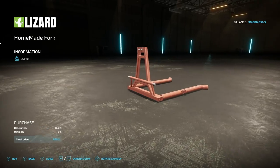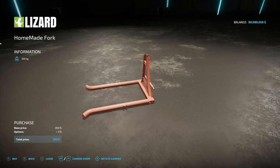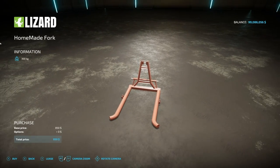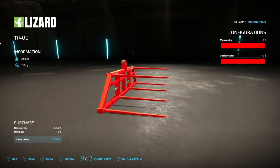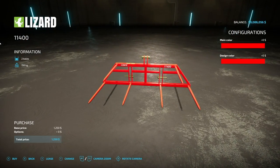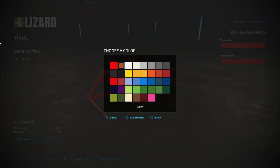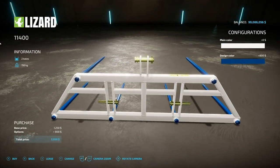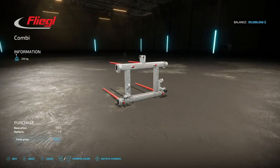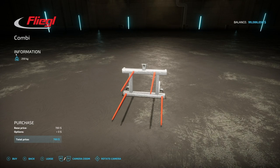Next we've got the Homemade Lizard Fork. This hooks up via front or rear three-point hitch and can be used to pick up round bales — one comfortably, two in a terrifying situation. No customization options, weighs 300 kilograms. Then there's the Lizard 11400, which holds two bales and weighs 156 kilograms. It has color options — there's an almost Hesston-like color scheme. We'll go with white and dark blue. It weighs 250 kilograms and hooks up via three-point hitch.